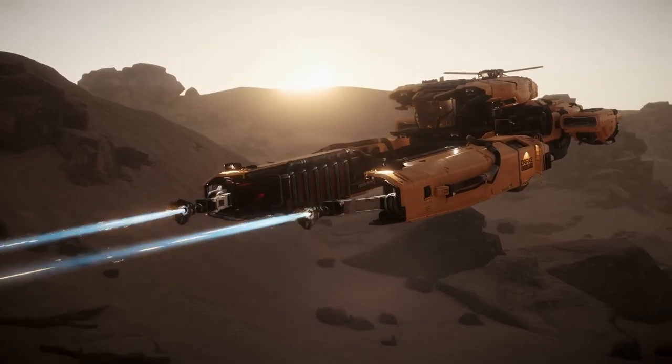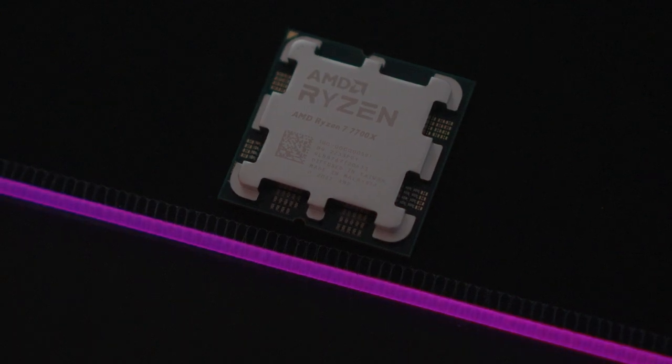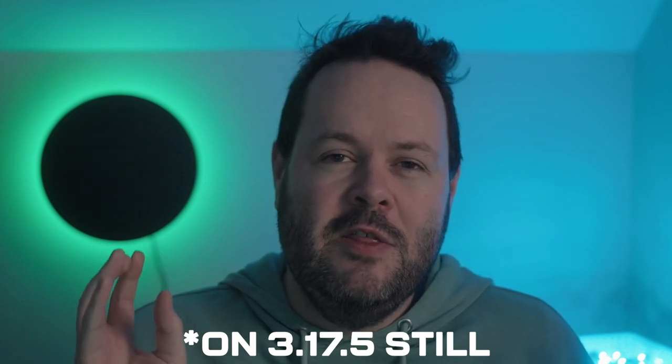Picture the scene: 3.18 Star Citizen is ready to go, it actually works, you can get in the game, but then your GPU goes pop - it explodes. Can you get in the game with just integrated graphics? That is what we're looking at today. We've got a 7700X, we're testing at 720p to give it a chance, and we've turned the clouds off. These Ryzen 7000 series CPUs are not designed to be gamed on with the integrated graphics - it's just there to get you into Windows if your graphics card isn't working. But for science, we're going to see anyway.